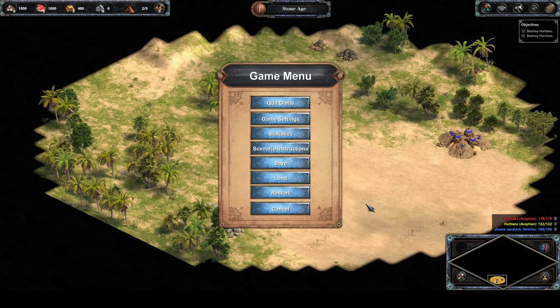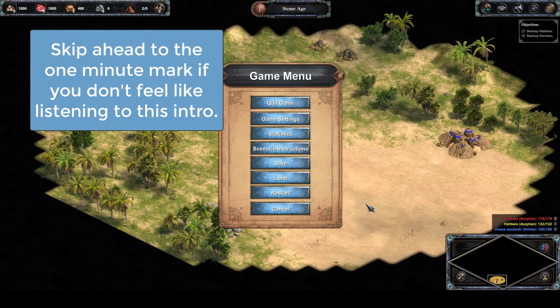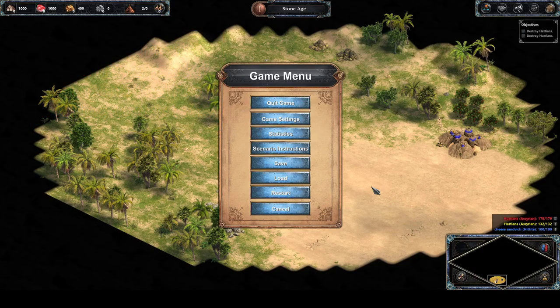Welcome to my tips and tricks video for the very first Hattie mission in Age of Empires Definitive Edition. In the Definitive Edition there are certain campaign missions you can play, and this one is for the first Hattie mission, which is a civilization in the game. If you don't already know how to play Age of Empires 1, I'd recommend starting with the Ancient Egyptian Learning Tutorials, because I'm not going to cover the basics here.